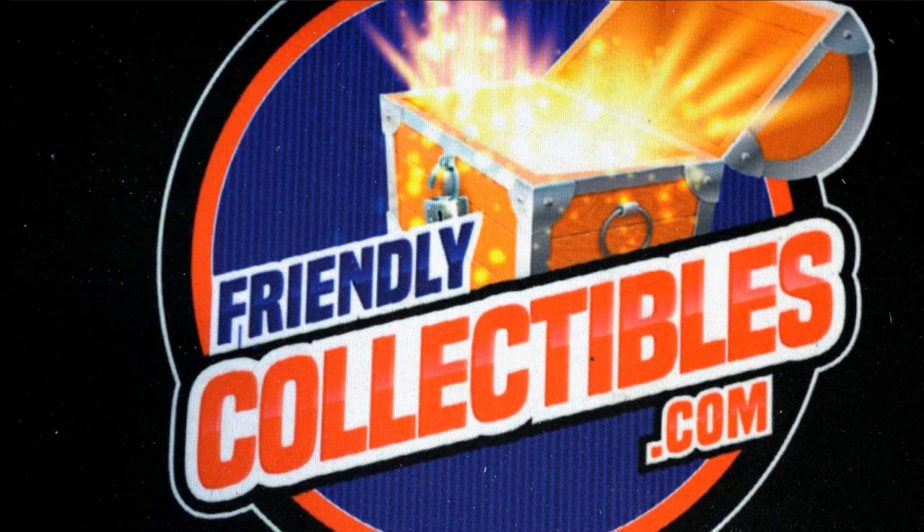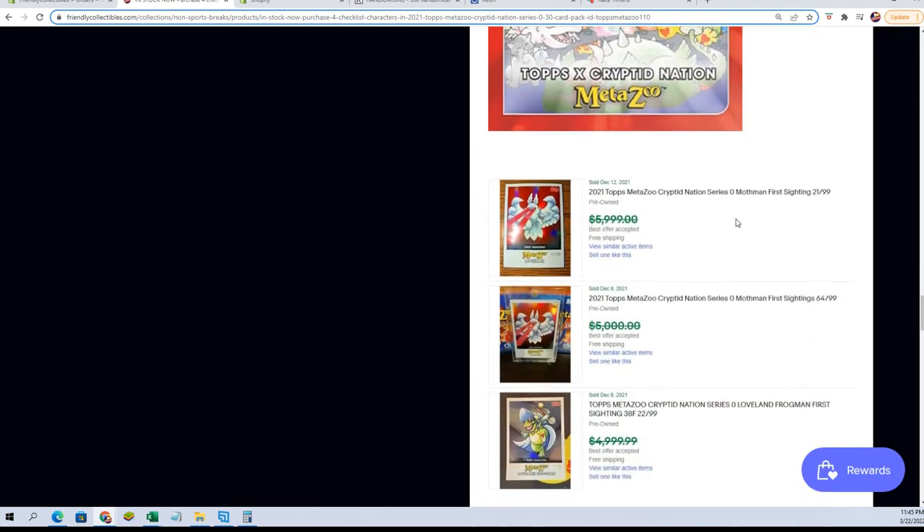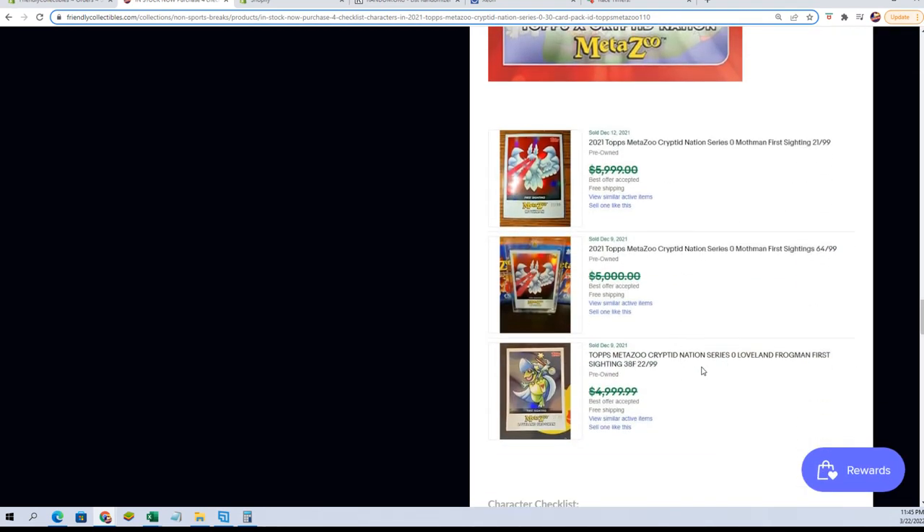Very good. What you want to see basically in this, as I'm sure you know, is the frogman or mothman — the numbered stuff. Even one tonight can be big money. For you guys wondering about MetaZoo — I'm pretty knowledgeable — you definitely want to see stuff like frogman and mothman. Two mothman cards. Anything in the 99 you want to see — you'll have a good day, trust me, especially those two cards.